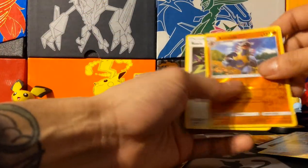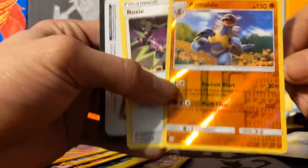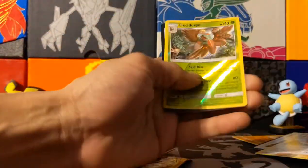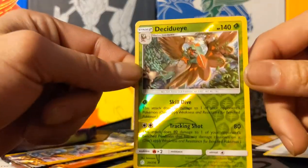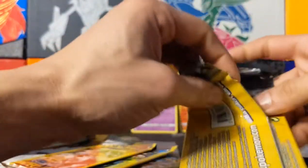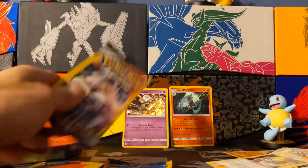We got a Reverse Holo — Rare Armaldo right there. Another Cosmic Eclipse pack. So one holographic from these dollar store packs is pretty good so far. Another Reverse Holo right there — Decidueye. So honestly, if you want a good pack variety then these tins aren't a bad deal. I've seen people get very good card pulls from these.